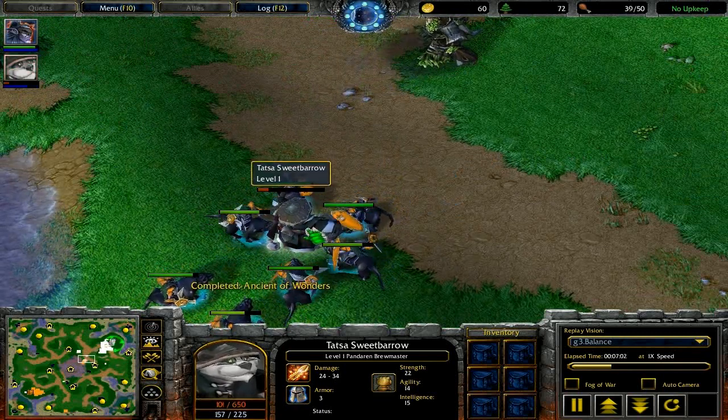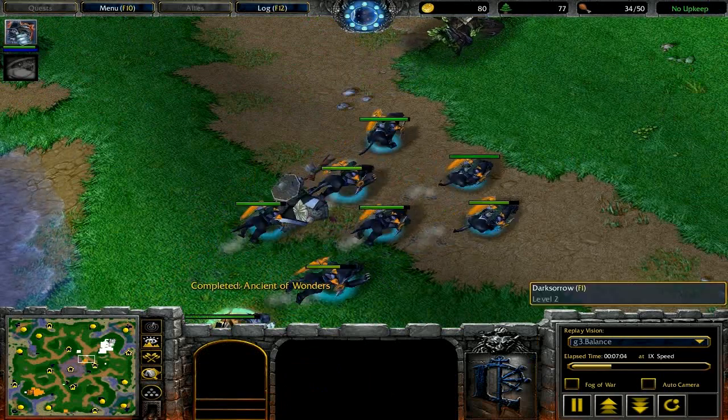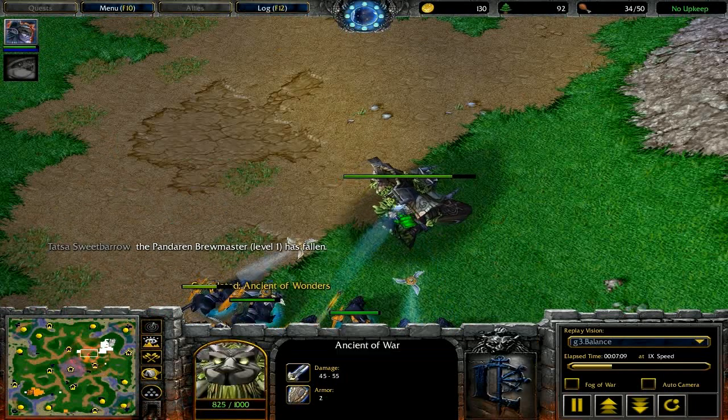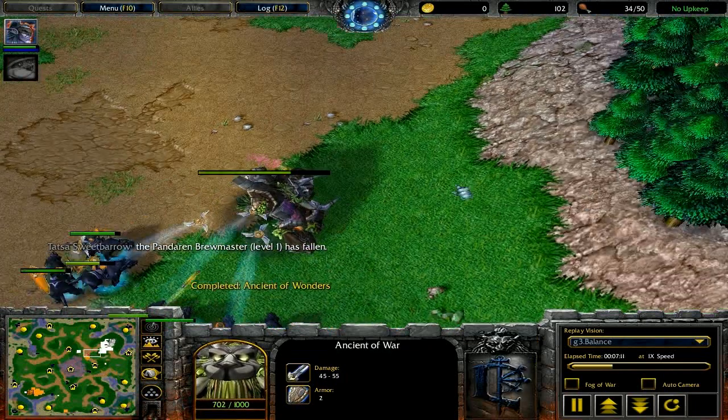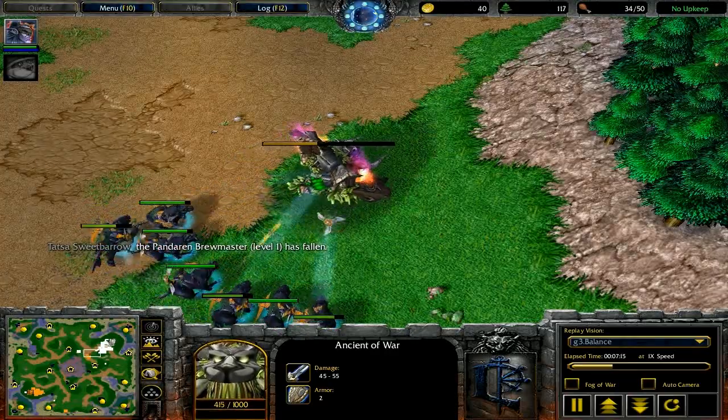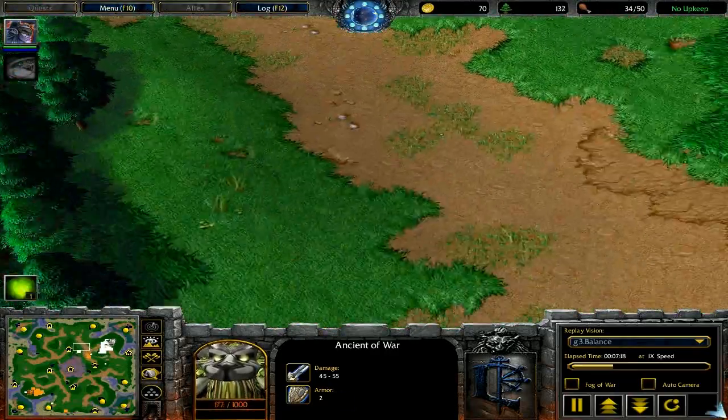For one last bit of security, you can put an ancient protector up in your base. If you put an ancient protector up, it all of a sudden becomes very, very difficult for him to tower rush you. You can see I'm trying to bring my second ancient of war back to my base to help out, but he's caught it while it's going, so I'm going to lose it. This obviously isn't optimal, but it's also not the end of the world.